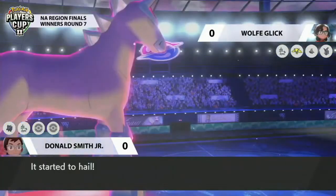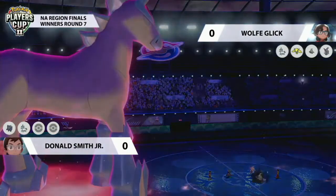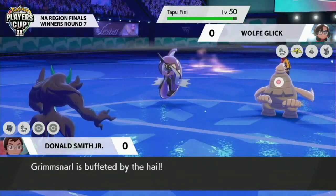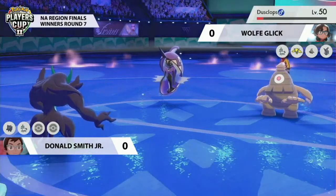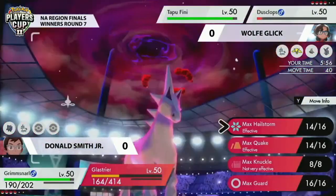The residual hail damage is going to make Dusclops's HP dwindle further, but it should still survive the turn. Dusclops goes for Haze — haven't seen this in a long time — just removing all of those stat boosts that Donald worked so hard to build up with Max moves coming from Glastrier. It's an interesting option on Dusclops, and interesting that Wolf doesn't go for Trick Room here — he had a great opportunity to do so.